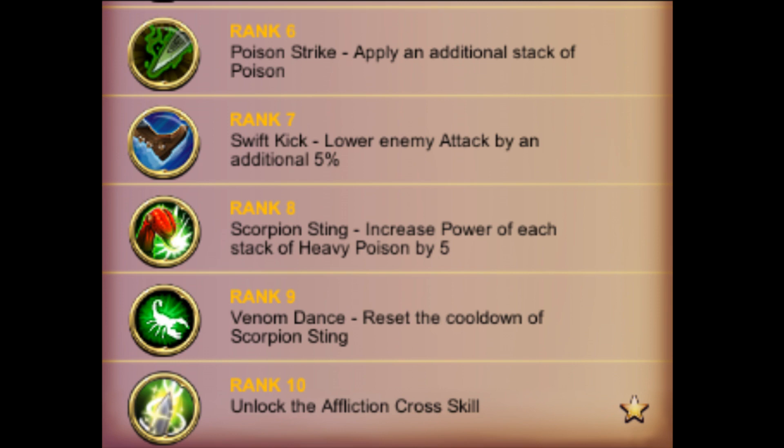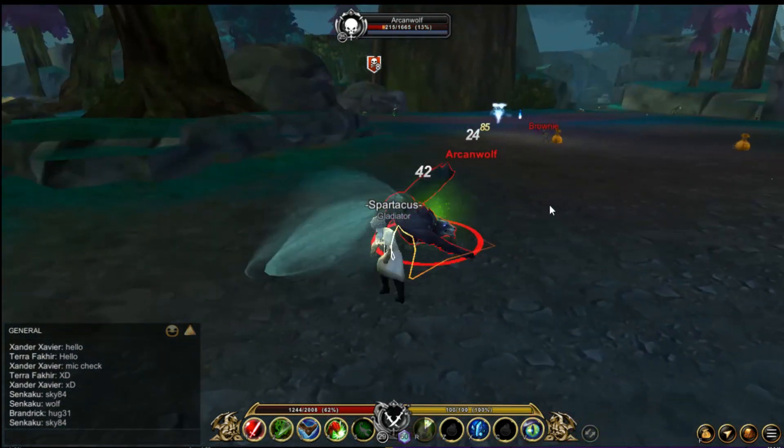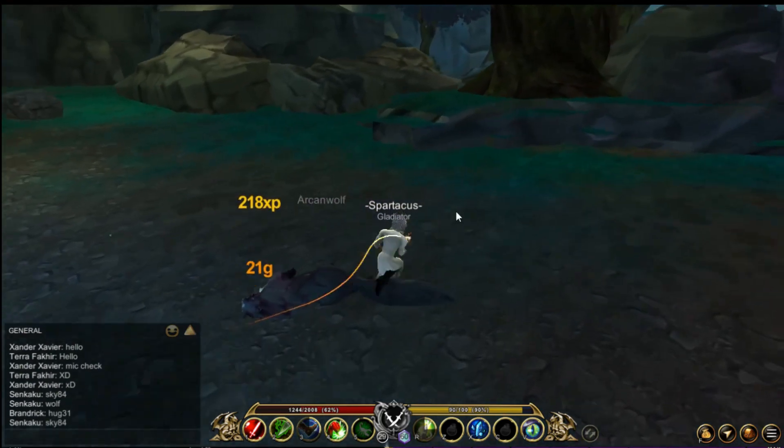At rank 6, Poison Strike can apply an additional stack of poison. Rank 7, Swift Kick can lower enemy attack by an additional 5%, making it 15%. Rank 8, Scorpion Sting increases the power of each stack of heavy poison by 5. Rank 9, Venom Dance resets the cooldown of Scorpion Sting. Rank 10, you unlock the application cross skill, which does double damage if the target is poisoned.